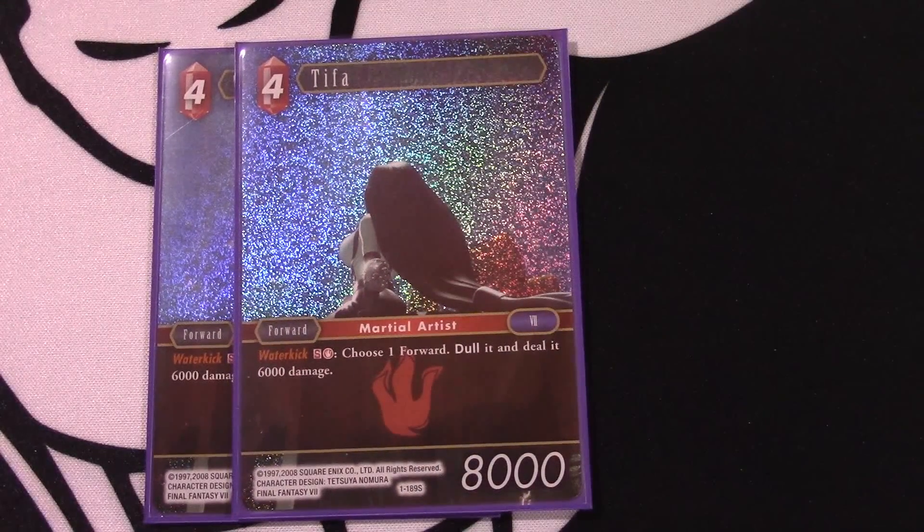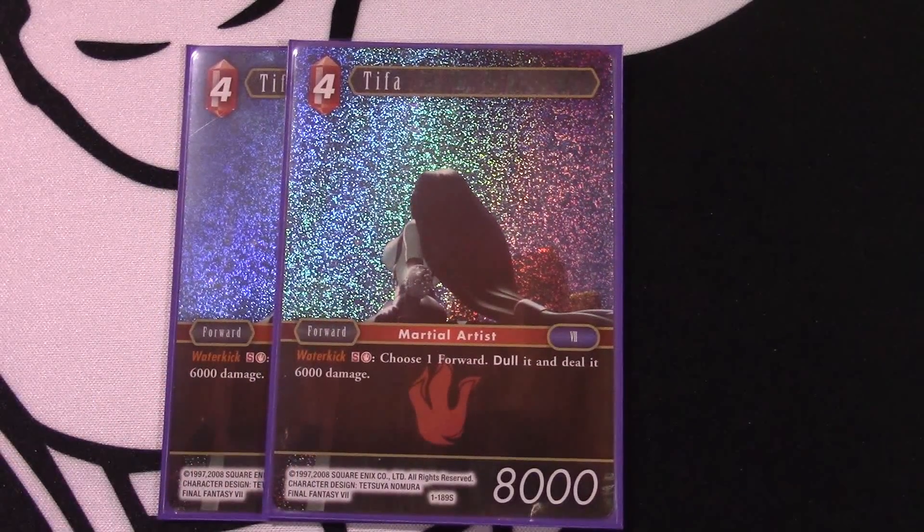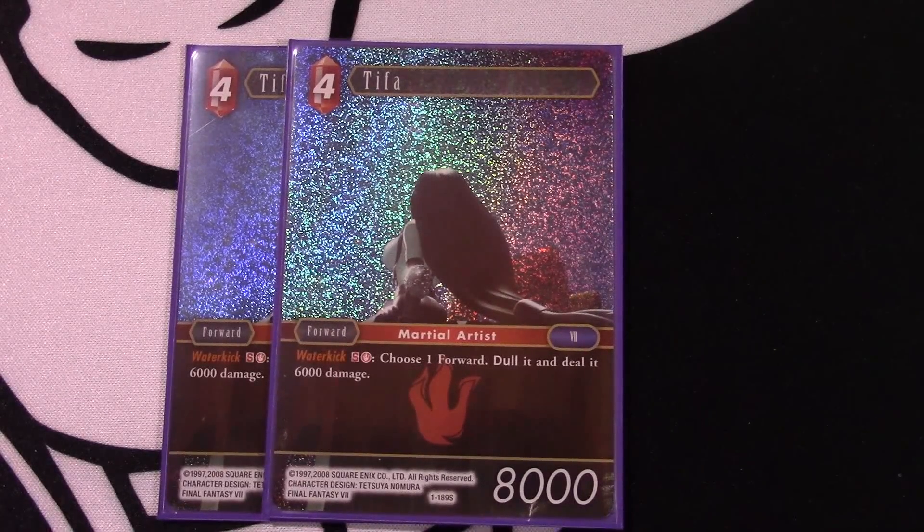Turns out being able to kill your opponent's forwards is very, very good. We're only playing two of the water kick Tifa because we also play Zangan to tutor for it, and I want room for other cards. She's really used for the 6,000 damage water kick effect. With Zangan in play she gains haste, which is also great. Mid-to-late game, maybe they play a three-drop Yuffie - you can just water kick it away. If they have a blocker that could stop Lan, you water kick it away. She's still an 8,000 power forward they have to deal with, and water kick doesn't dull as part of the cost.